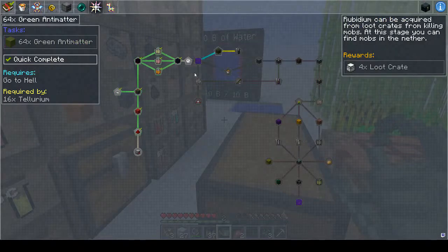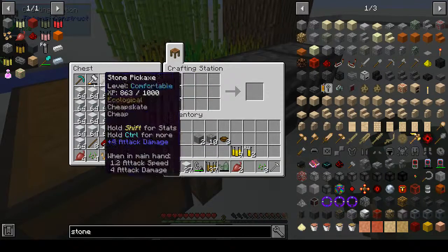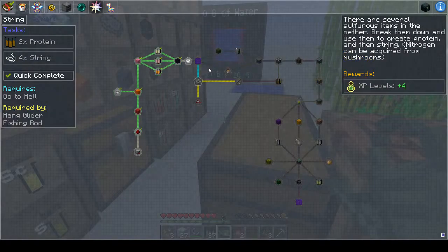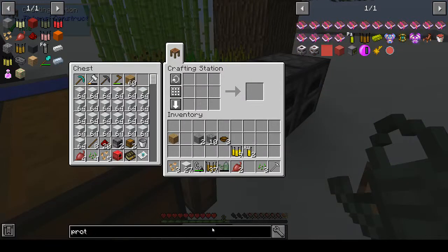Okay, green antimatter. Rubidium can be acquired from loot crates from killing mobs — at this stage you can find mobs in the Nether. Oh, they're sending us into the Nether to fight. There are several sulfurous items in the Nether — break them down and use them to create protein. Then string — nitrogen can be acquired from mushrooms. So two protein... protein is what? Pro-T-N.